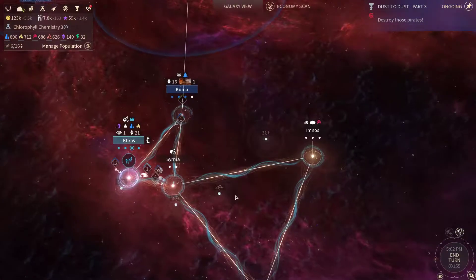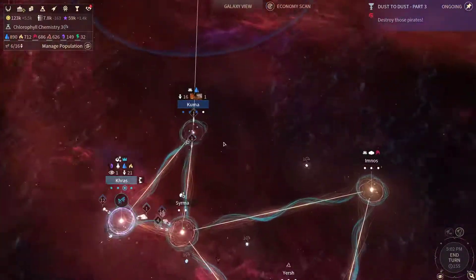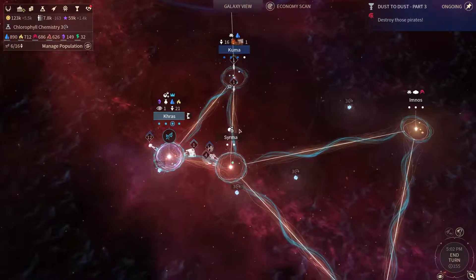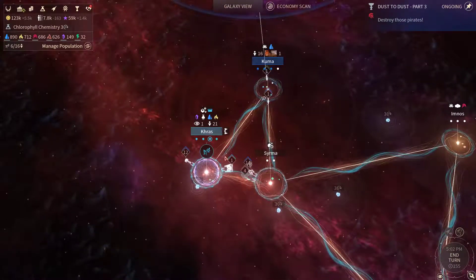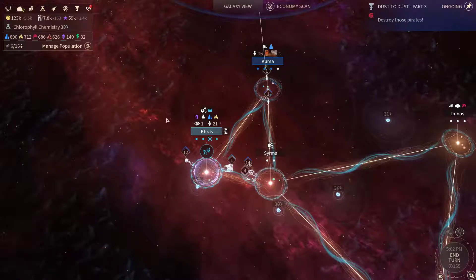I'm gonna continue my Let's Play series of Windows Space 2. So the last episode we captured Koomba, the border world of the Unfallen, and right now we are attacking the system of Kras, the homeworld of the Unfallen.